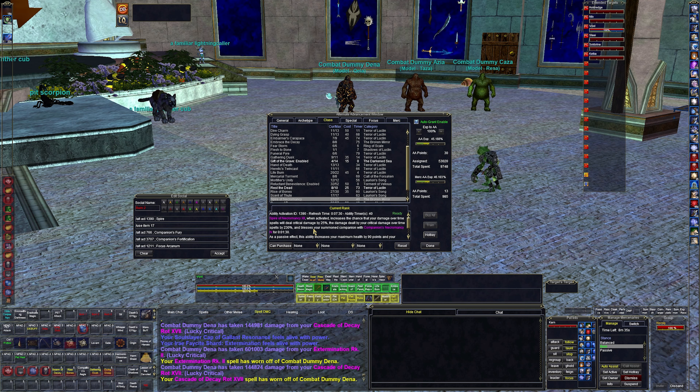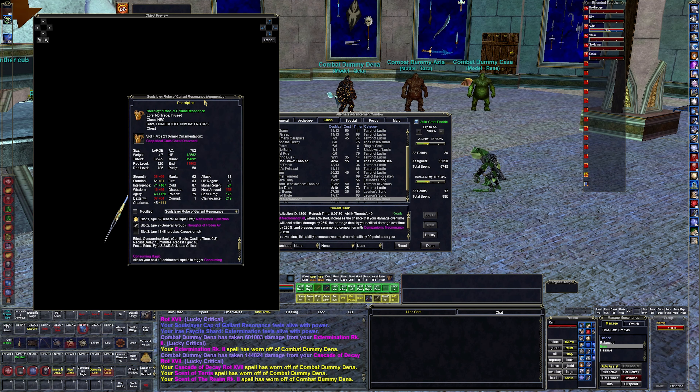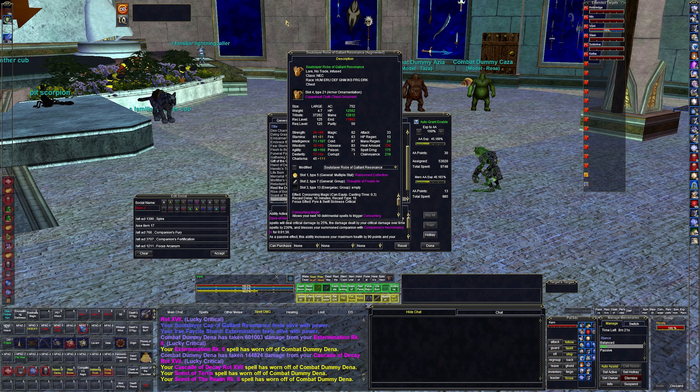Burn 2 is Spire Necromancy, which increases critical damage by 25% and grants over 230 extra critical damage — massive damage increase. Then there's the Soul Slayer's Robe, which is my current robe — probably tier one or two group armor. It passively increases damage on pyre spells, and when you click it, it gives 130 extra damage and restores health when you cast detrimental spells. So every DOT heals me — I have essentially zero chance of dying on this character.